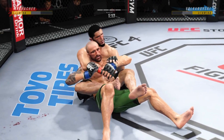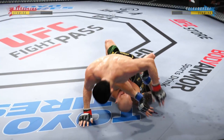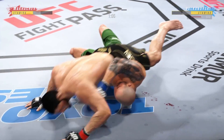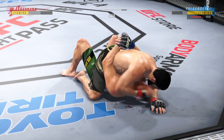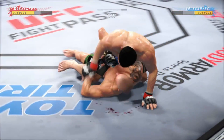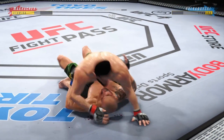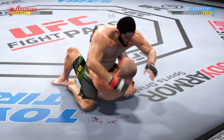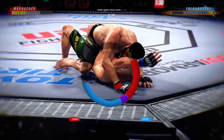Nice job to reverse position on the ground. It was bad, but now it's not so bad. What a fantastic sweep! Under a minute to go. Pretty good ground and pound by him here — he told us on Thursday he needed to be more effective in these situations. Certainly effective tonight. The submission attempts keep on coming.